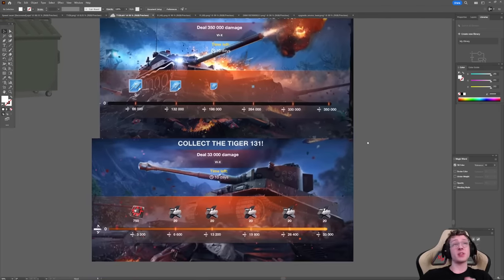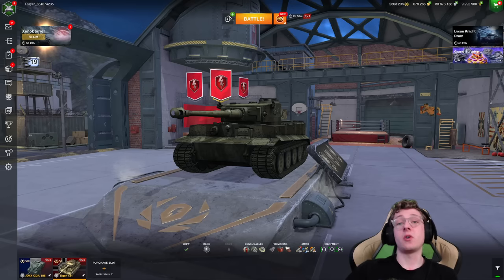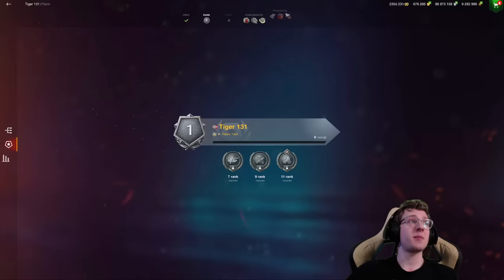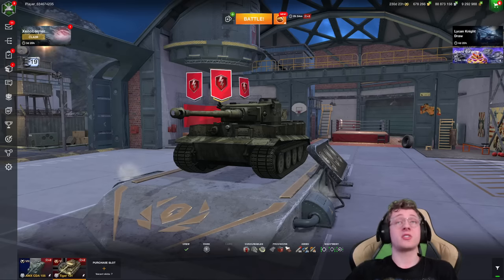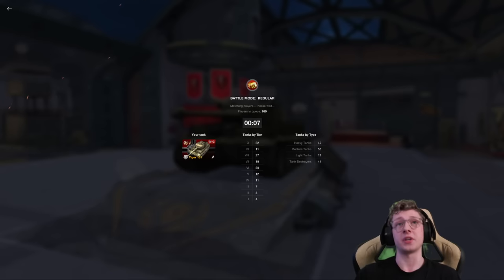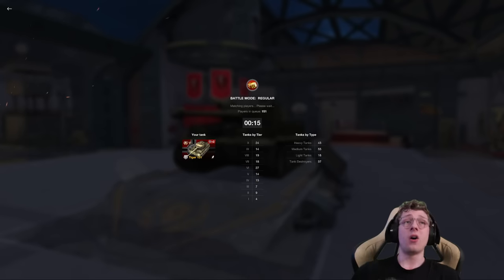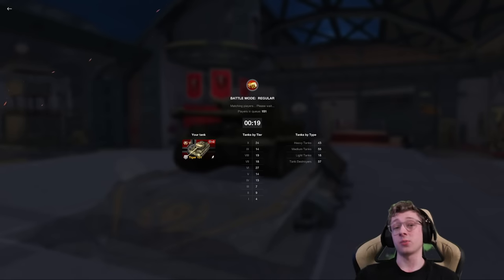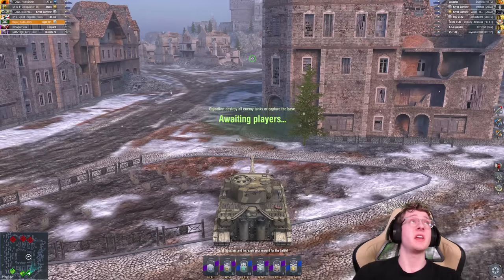Some of you might be happy you get the CDA, some might be happy with the Tiger 131 — it's very dependent on who you are as a grinder. Now let's play in each vehicle so you can see their capabilities. The Tiger 131 is actually quite a solid vehicle, featuring solid DPM just shy of 2,000, good aiming time, pretty good dispersion at .344, hits hard at 220 damage per shot, and even has 8 degrees of gun depression. It's basically a Tiger at tier 7 with a slightly worse gun, a bit worse armor and mobility, but it still reaches a top speed of 40 and has a decent power-to-weight. This vehicle looks absolutely amazing. We're going into battle now — a pretty good matchup, but we do have two Cryoses in platoon against us, which is always dangerous.